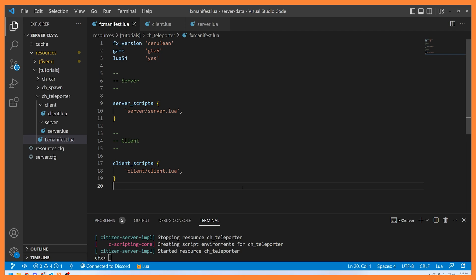Today we are going to be writing a teleporter script that's going to have two functions. One is going to teleport us to another player and the other one is going to teleport another player to us — we're going to call those 'go to' and 'summon.' We're looking at client-server communications, writing our first server-side script, and looking at a small change to our manifest file where we add a new server scripts key pointing to server/server.lua.